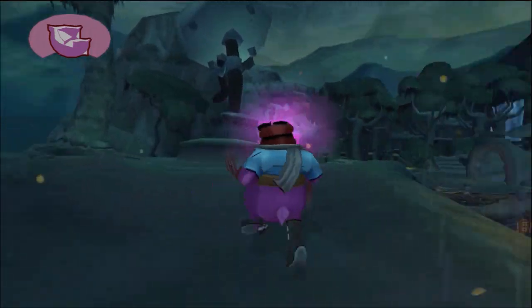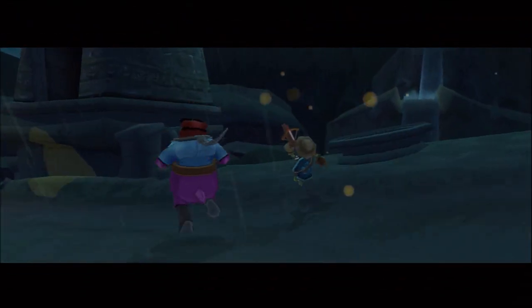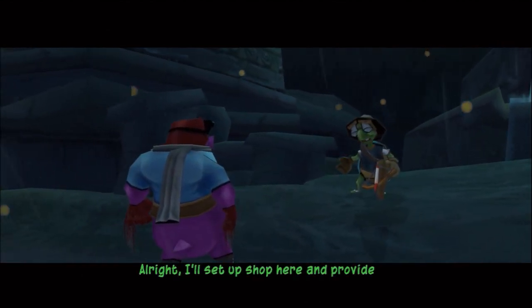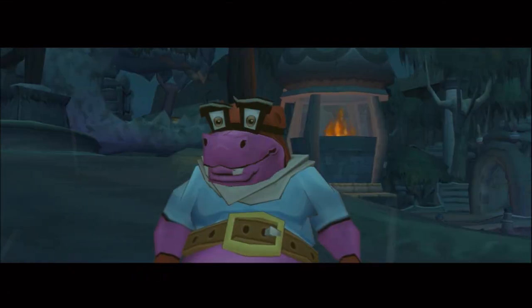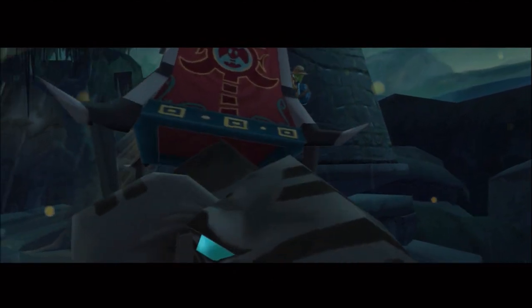And start Operation WetTiger up. Let's head out for the turret, Murray. Alright, I'll set up shop here and provide covering fire, while you try to pry open the elephant's mouth for the slot. Check! I guess the downed helicopter on top of the tower is the turret we're using.